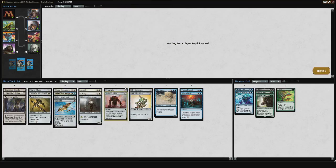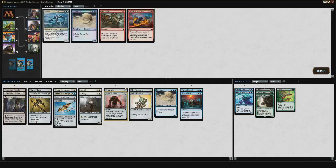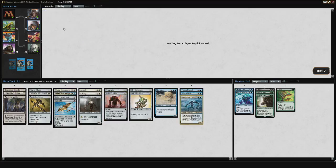Both of those Affinity cards tabled again — more evidence that Affinity is probably open. I'll get really paid off in the third pack, especially if somebody opens an Affinity bomb like Lodestone Myr or Cranial Plating. Glass Dust Hulk tabled too. Things are going well, things are looking up here.